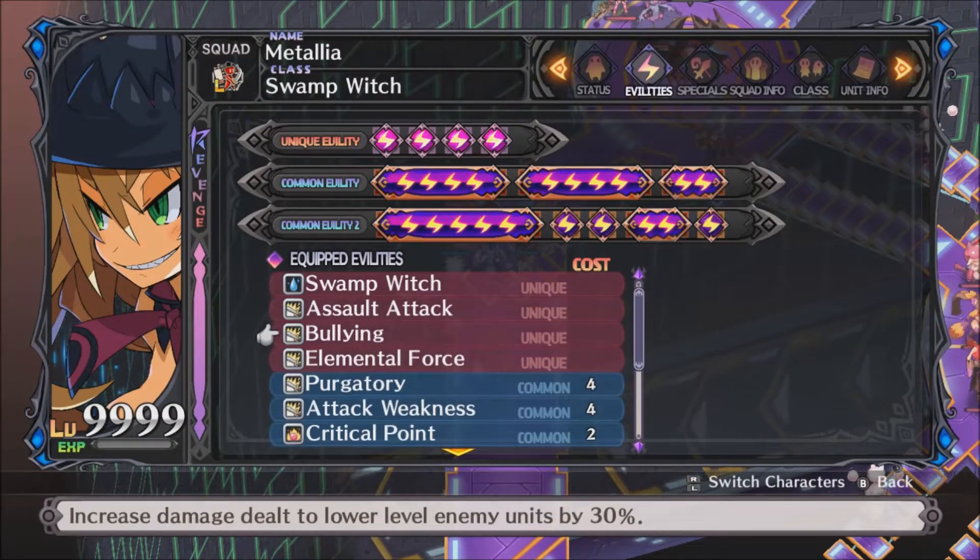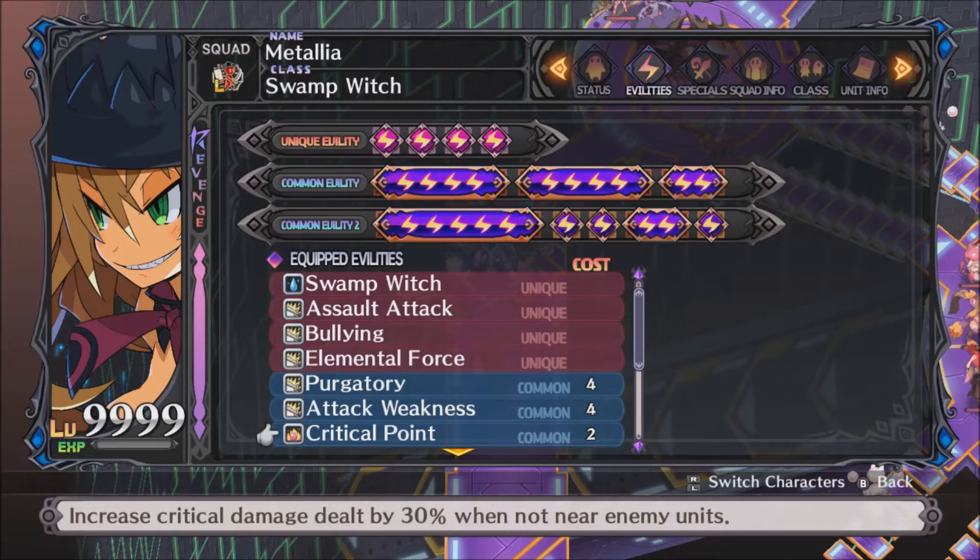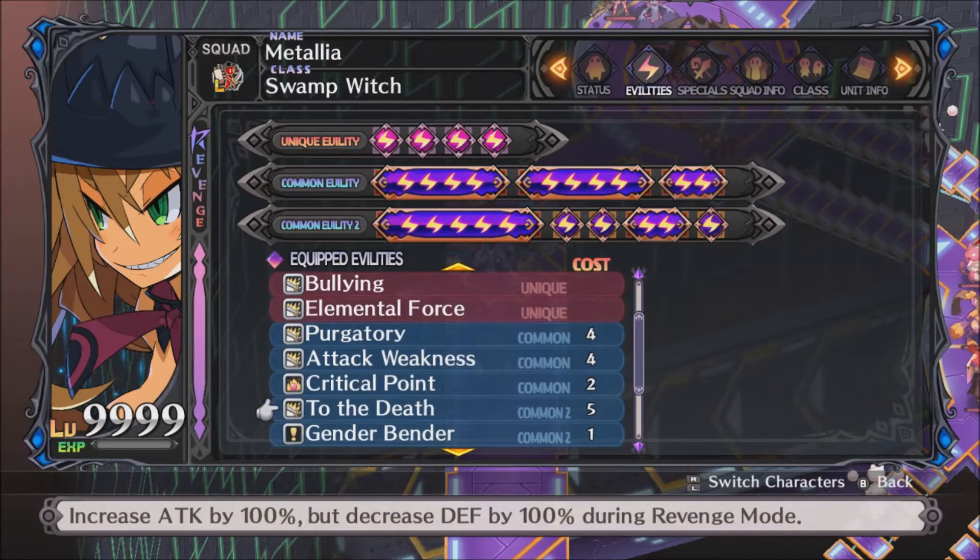Body Inc increases damage dealt to lower level enemy units and also works on same level enemy units — so at level 9999, it works on ties. Purgatory increases crit damage. Critical Point increases crit damage to non-adjacent targets; this is a common ability of Peta, so learn it on Peta, run her through Karawald on any difficulty, turn it into a scroll. To the Death increases attack adjustment but lowers defense adjustment during revenge mode — we're not being attacked, so we just enjoy the attack adjustment boost.